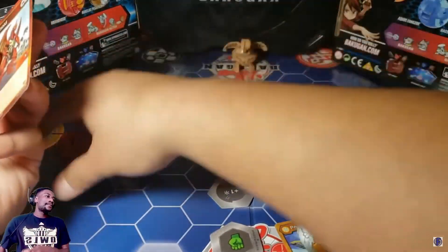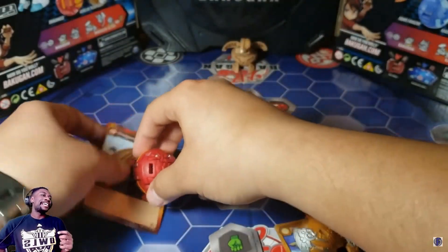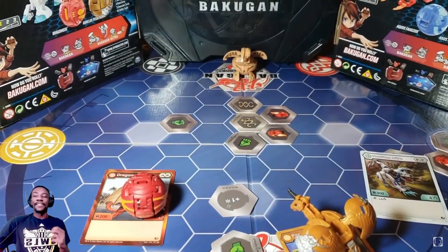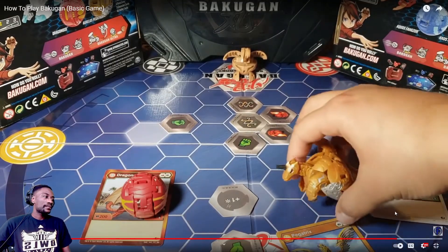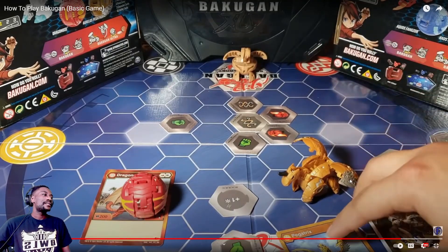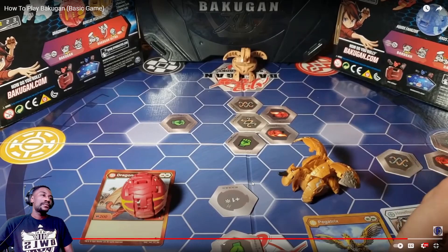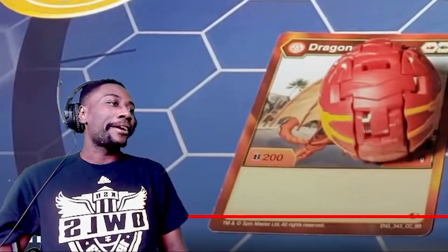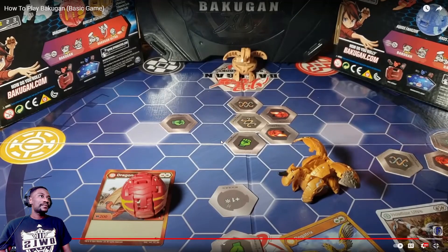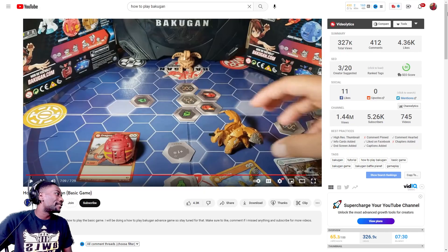So if dragonoid had rolled on a green fist core it would have gotten plus 300 B — still a loss. Pegatrix will win and stay open, dragonoid stays closed. This looks simple, but they made a whole anime out of this! They will save the advanced game for later. The next video looks like it covers the Bakugan TCG — a little bit more complicated since you're dealing with trading cards.